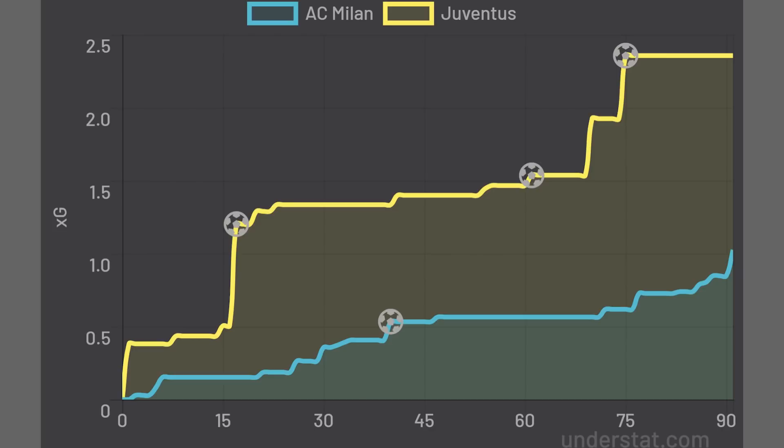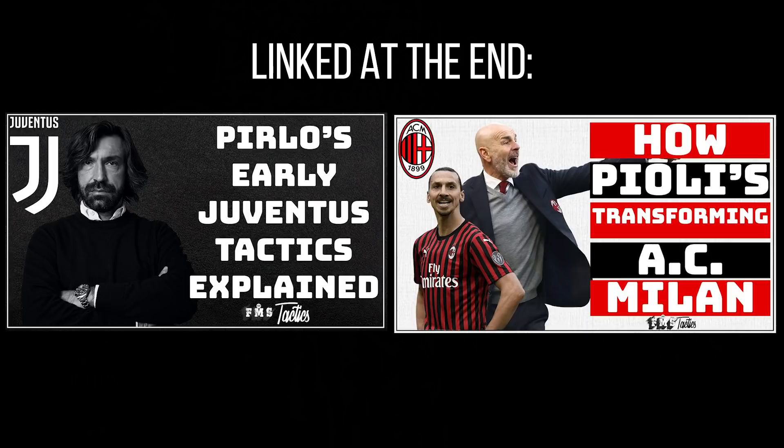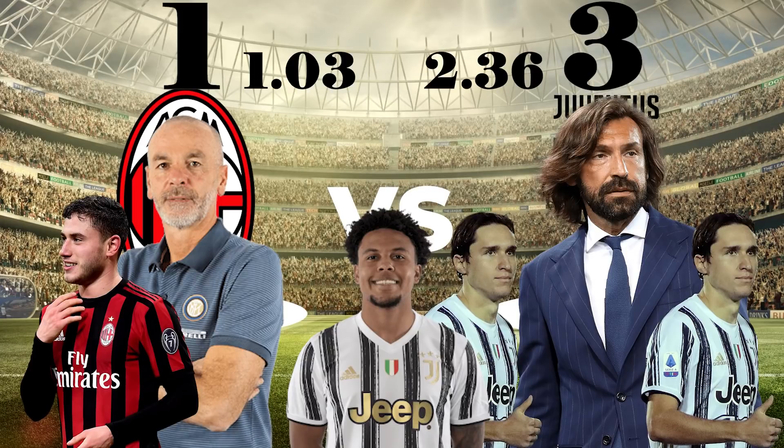The xG time map showed that Juventus created the better chances throughout the game. And if you want a closer look at both of these teams, check out these videos that will be linked at the end of this one. But what tactics did both managers use? Let's take a look.